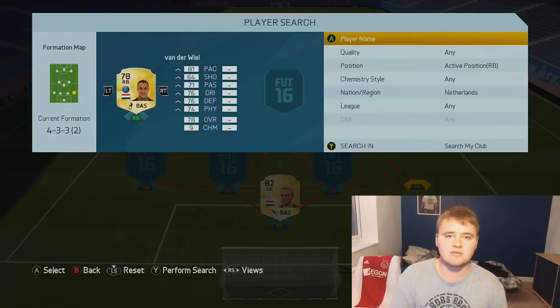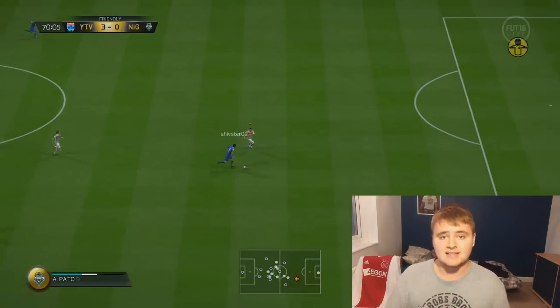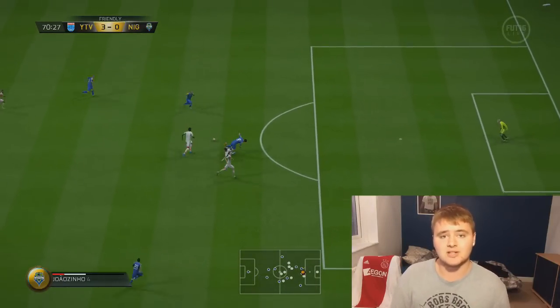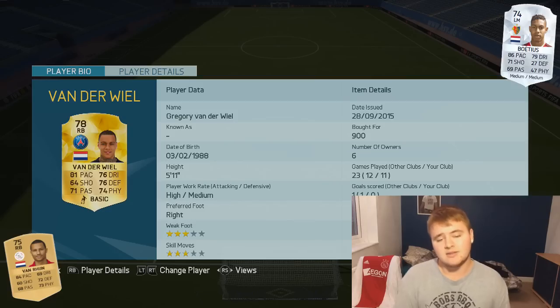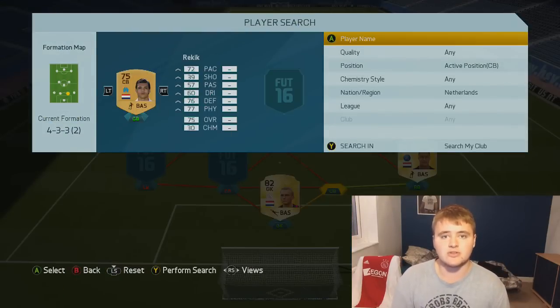At right back, I'm going to stick in Gregory Van der Wiel. He's a solid right back — he has been for many years and he's 900 coins. That's dirt cheap for a pretty solid gold right back. There were a couple of other players that could have gone there, but Van der Wiel just seemed to be the top guy.